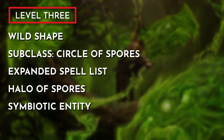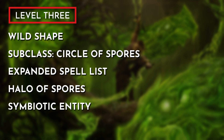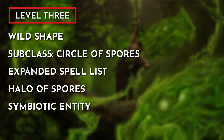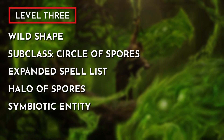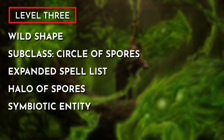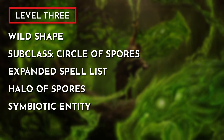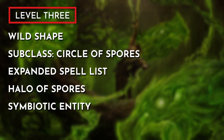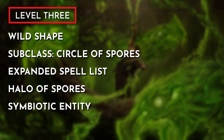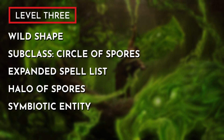At level 3, we receive the Wild Shape feature and pick up our subclass, the Circle of Spores, which gives us an expanded spell list including the Chill Touch cantrip, as well as the Halo of Spores and Symbiotic Entity features. Halo of Spores allows us to use our reaction to deal necrotic damage if a hostile creature gets within 10 feet of us — like commanding pests to attack our enemies. Symbiotic Entity uses our Wild Shape to grant scaling temporary hit points and adds 1d6 necrotic damage to our melee attacks.